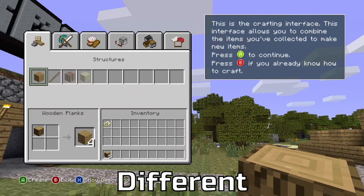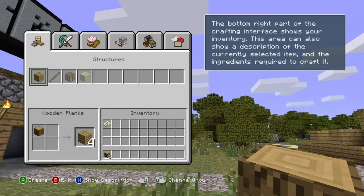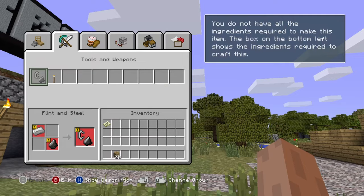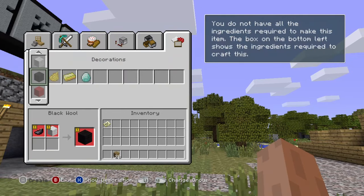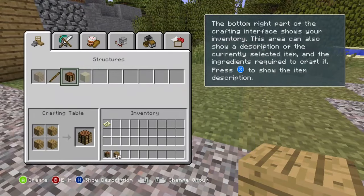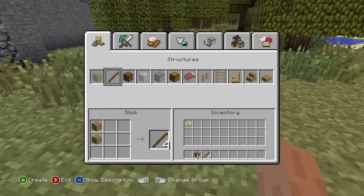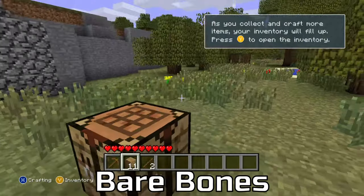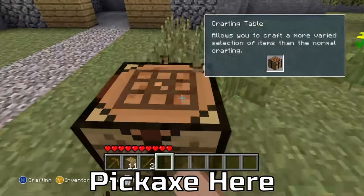That's different. Okay, there's a lot — I didn't know there would be a ton of differences in this, but that's definitely different. Because this is not how it looks in the full release version. That's one of the features too — it's not bare-bones. I guess we got our pickaxe here.